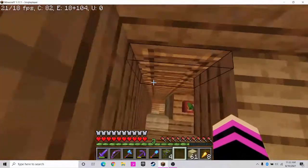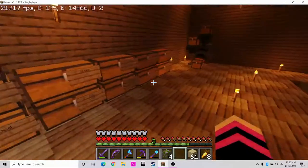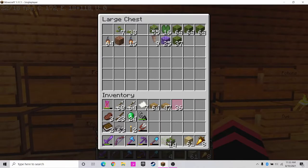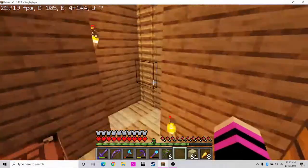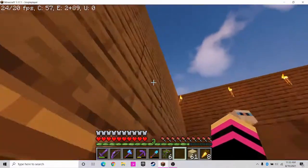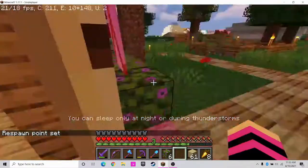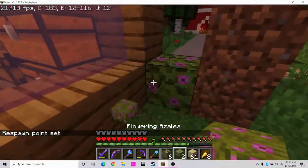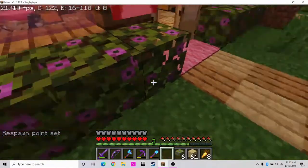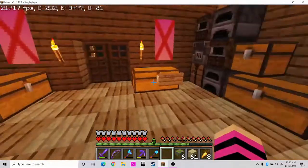We're also going to grab these azalea leaves, but I didn't get enough — I need two more. Let's go grab some azalea leaves. We need two more, so one, two. We're gonna go back up here. It's becoming nighttime already — actually it's not nighttime yet. We're going to destroy these and put azalea leaves there instead.